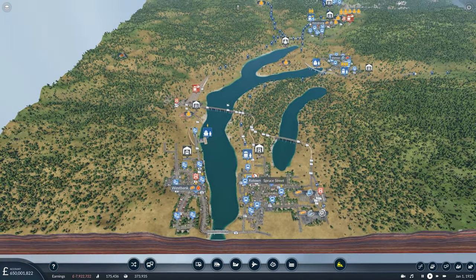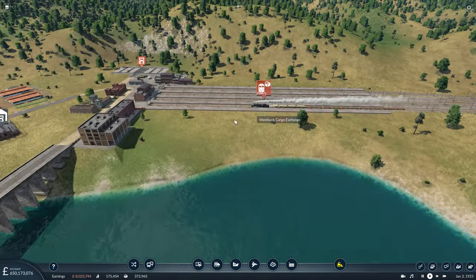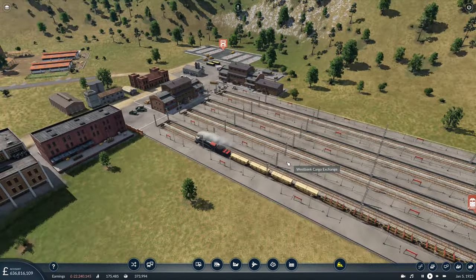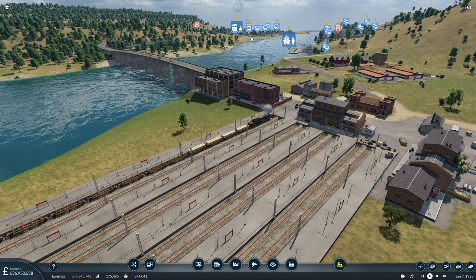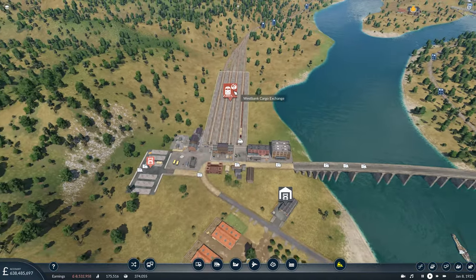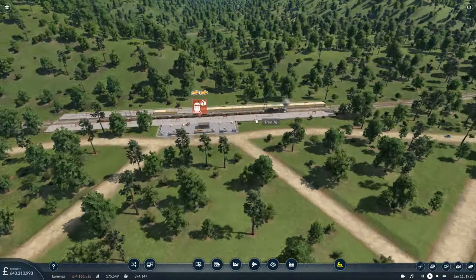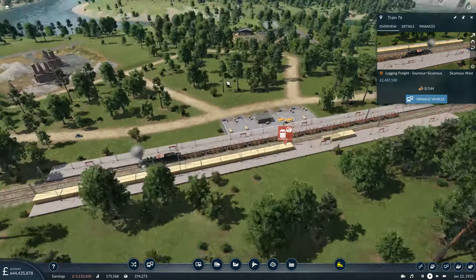So that's the first task of the episode taken care of — delivering the machinery over into Armstrong. We've had our first lumber delivery just coming in now, looking very empty I must say. But once things kick into full production, hopefully we'll start seeing much more fully loaded trains coming down this way to supply both the tool factory and the machinery factory over the lake. So hopefully that will kickstart production once those planks get delivered by the road vehicles.